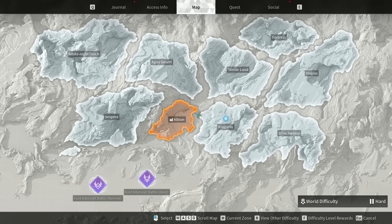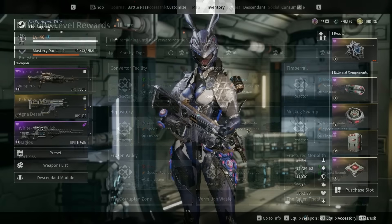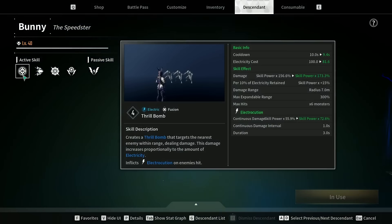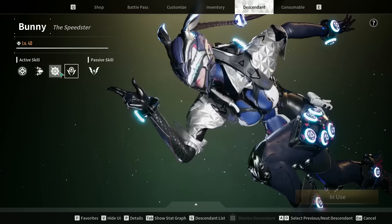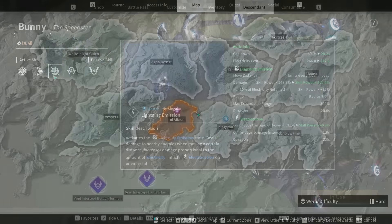Now, how did I come across a reactor like this in such a short time? There is a way to see the rewards for a very specific type of reactor — you can press F for difficulty level rewards. Here you get access to a menu showing all the different locations for different things. Let's say I have a Thunder Cage and I'm playing Bunny and I want to find a reactor specifically for Bunny. First, go to your descendant and look at how her abilities scale — she scales off electricity, fusion, electricity and singular, and electricity infusion.